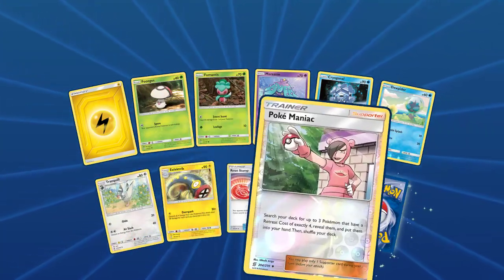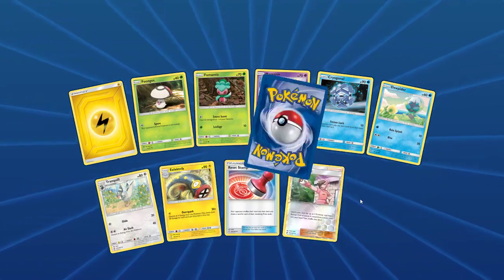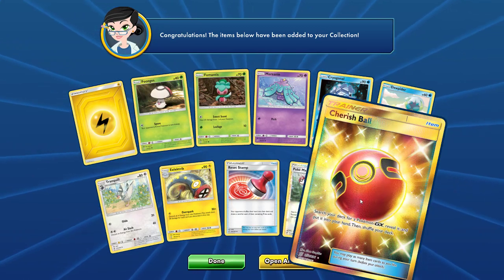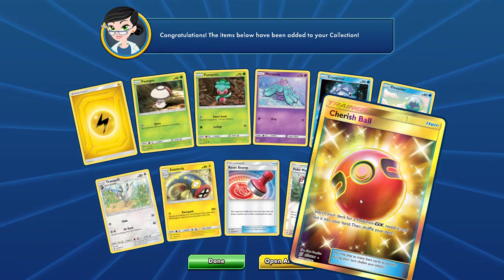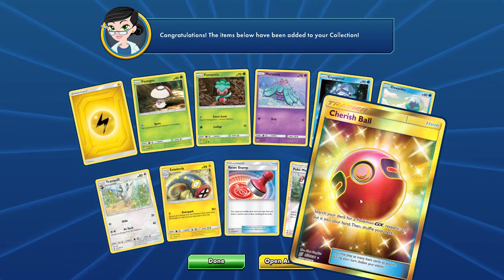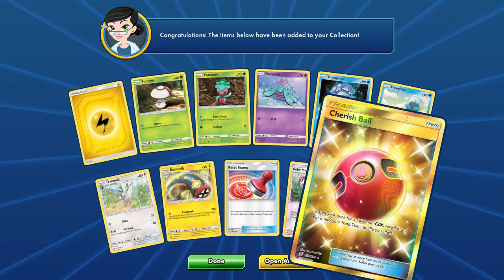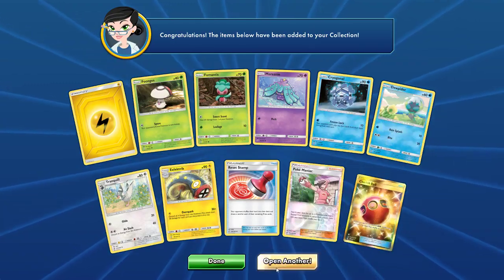Reset Stamp, Pokemaniac — I'm happy about this stamp. And a Golden Cherish Ball! This is my night, people. This is my night. Golden Cherish Ball — I want this card in real life so badly. So expensive, but such a beautiful card.